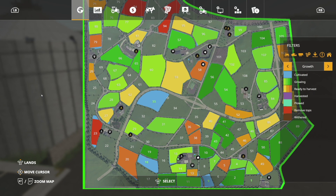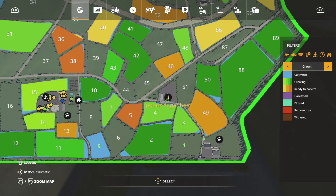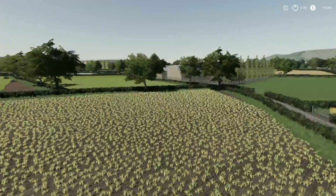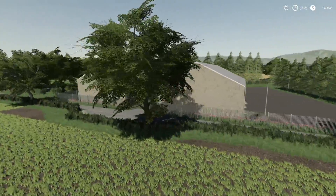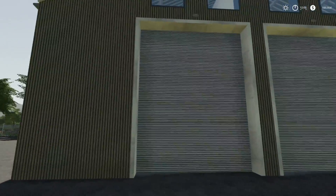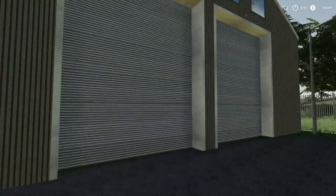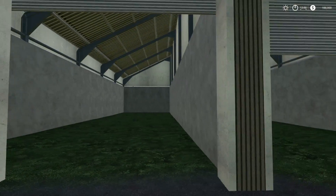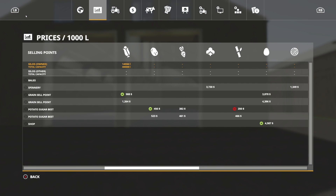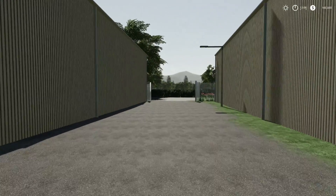It's a smaller-looking map but a larger-feeling map — there's a lot going on. We mentioned seven farms and seven sell points, so we've got a sugar beet sell point. Check this place out — this is one of the neatest sell points, and actually all of the sell points on this map are some of the neatest I've ever seen. Our sell points are inside: you come through, it opens up, you've got a place for storage and a place for selling. These are the sugar beet or potato sell points and you'll be able to store or sell all that stuff, which I think is pretty neat.